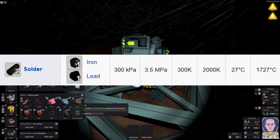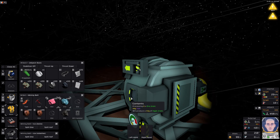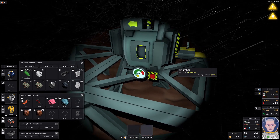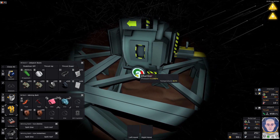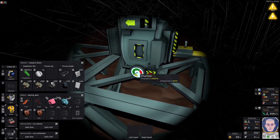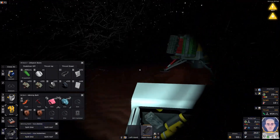Now the last one would be solder, which is one iron for one lead. This one is actually super easy to produce since it doesn't require a high temperature at all. Just drop in the lead. The pressure is a bit too much right now — it should be 3.5 megapascals. Here we go. And here you have it — all five ingots you can craft with the advanced furnace, which uses gas.